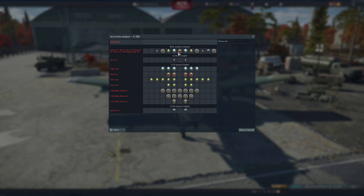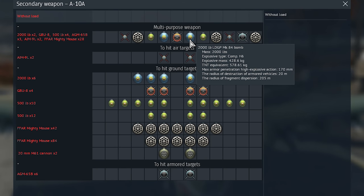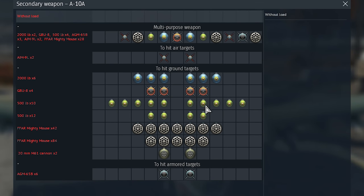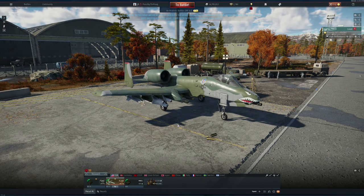Let's see what kind of secondary weapons we have here. Multi-purpose Mark 84, GBU-8 2,000 pounder, 266 bombs — 12,000 pounds right there. GBU-8 500 pounders. Look at all those Mighty Mouse rockets — that's gonna be a good time. And 20 millimeter cannons... why would you even?